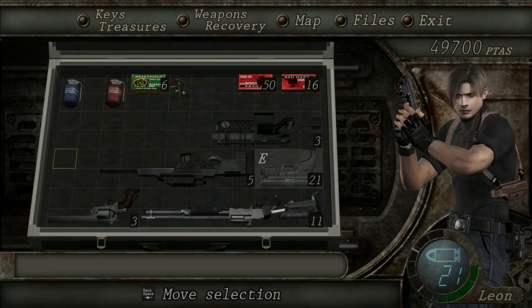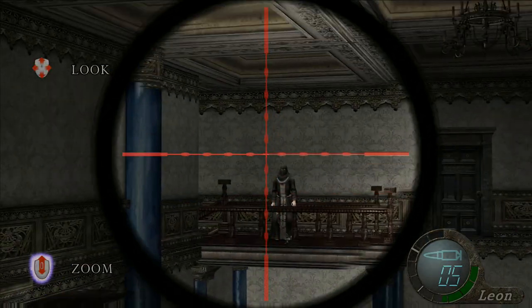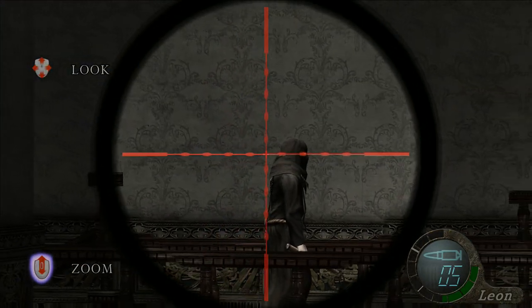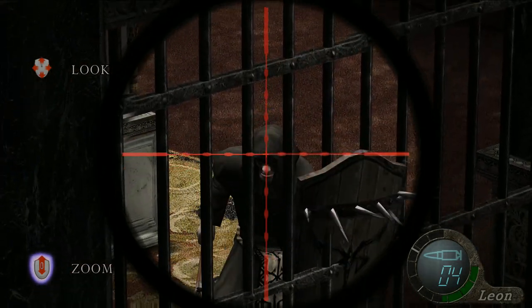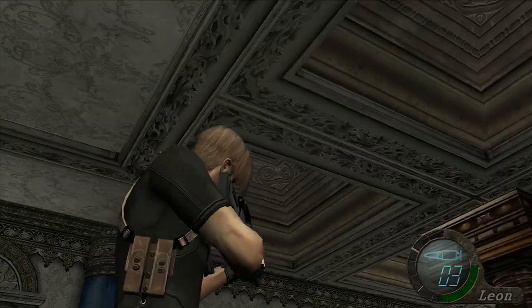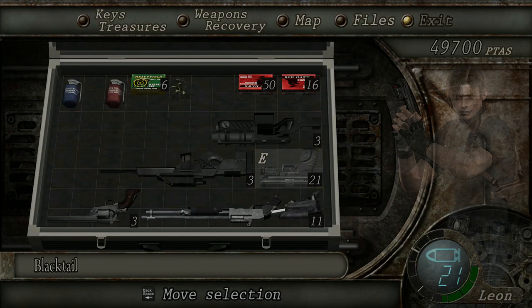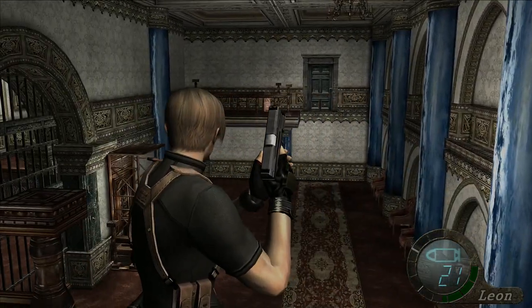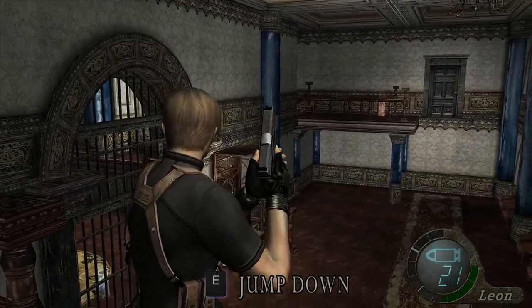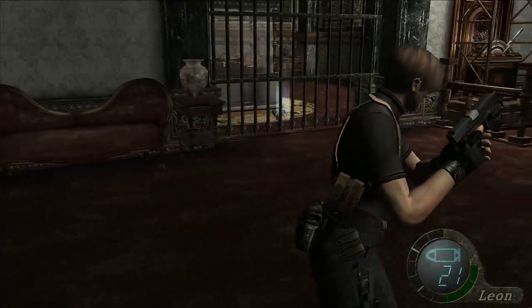Maybe I can snipe him - just take his head off. Friend's back! Stay very still - thank you. I might want to be careful though since I'm low on ammo. I can't get over the other side - that's unfortunate because I want to get that ammo there.